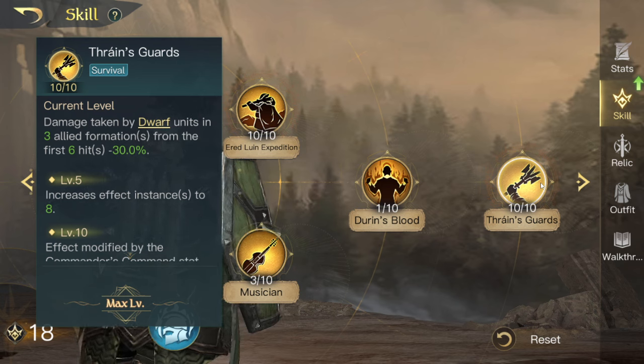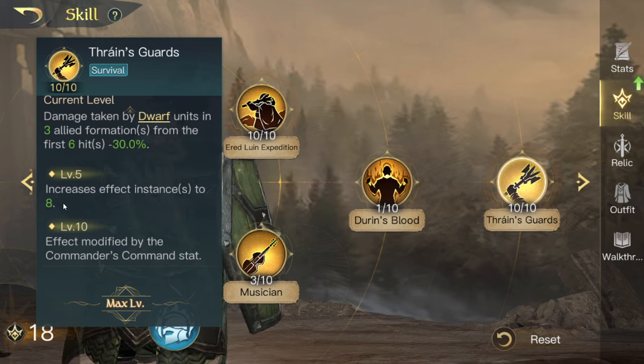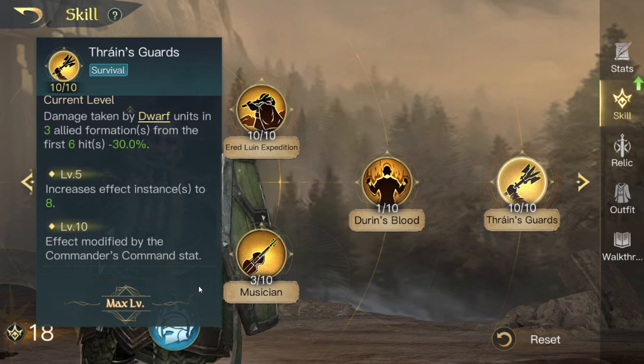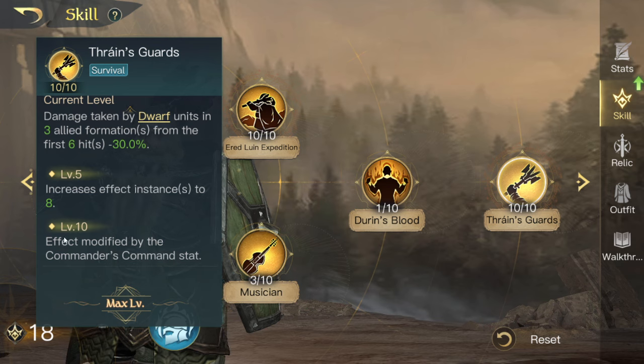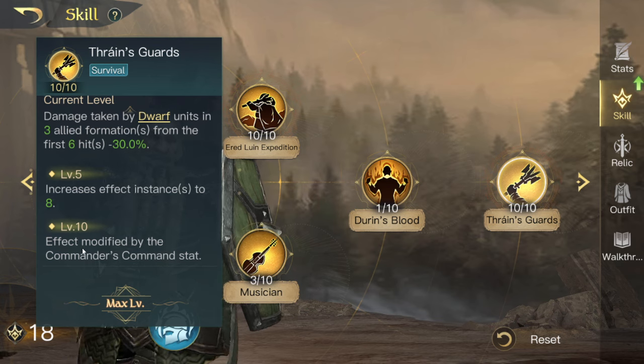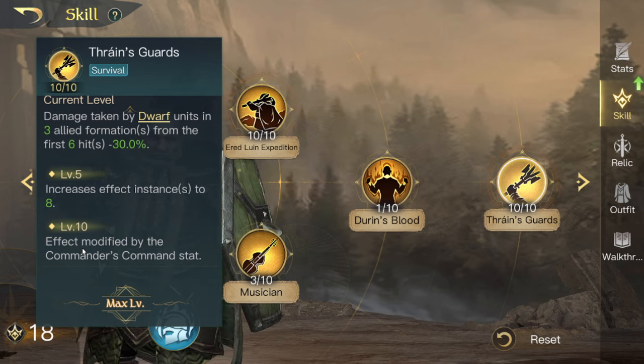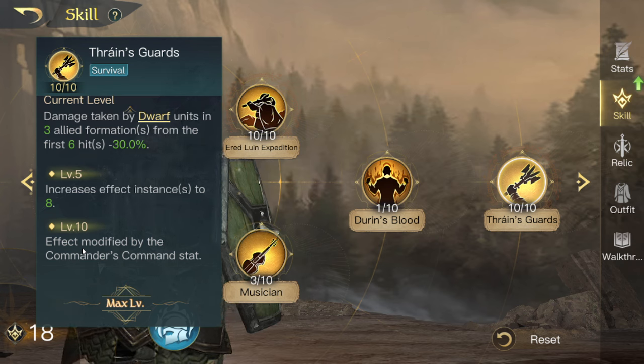Thrain's Guard: damage taken by dwarf units in three allied formations from the first six hits is minus 30%. It increases to eight effects at level 5 — which is one more than White Council — and at level 10 it no longer scales off commander defence. It now scales off the command stat, as part of this update where pretty much everything now scales off command. I think that's a great change.